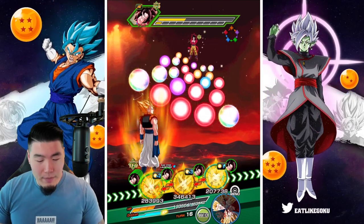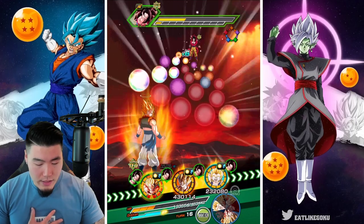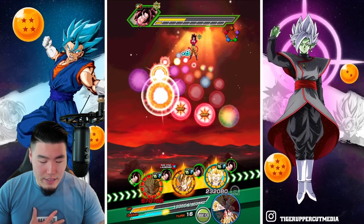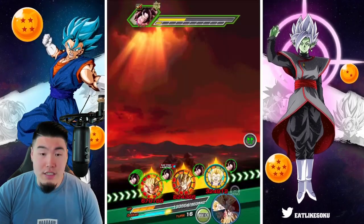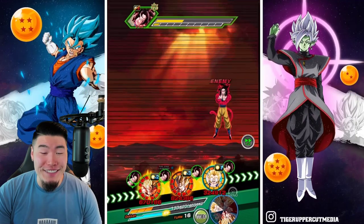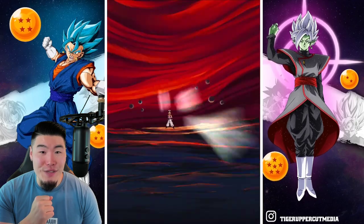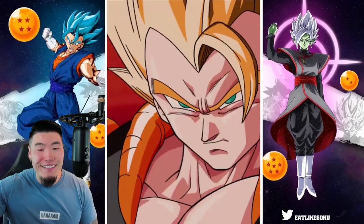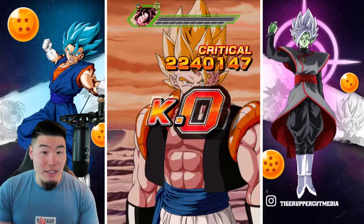We're going to let my Gogita finish things off. This will definitely be enough unless we get dodged — if we get dodged, it's basically GG. So let's hope he doesn't dodge this super. Don't dodge — don't dodge — thank you. Okay, it's over. That's game. 4.2 million with the support for the 55% Gogita. Crit as well — beautiful KO screen.